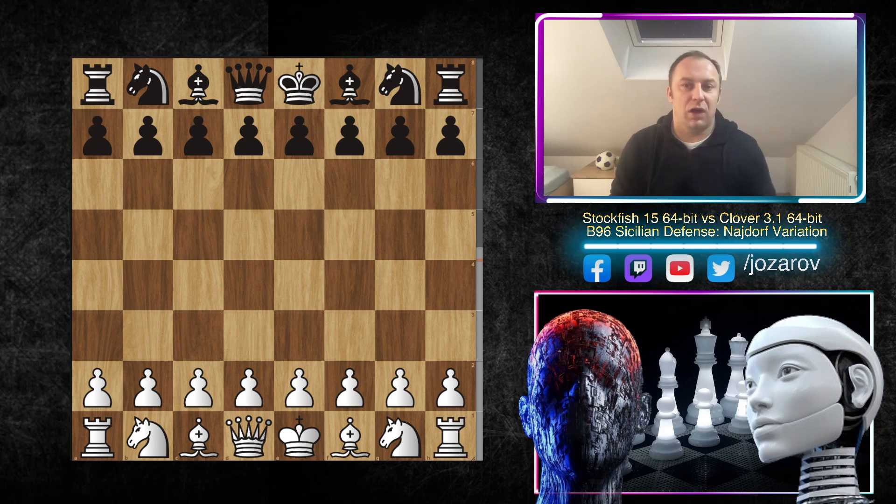You can analyze many of your games, and you also have the opportunity to download some PGNs and analyze top games played by top grandmasters or other top engines. The link to the download will be in the description below. If you want to see other games that Stockfish 15 has played, you can also download the PGN on the official CCRL chess website — the link will also be in the description below.